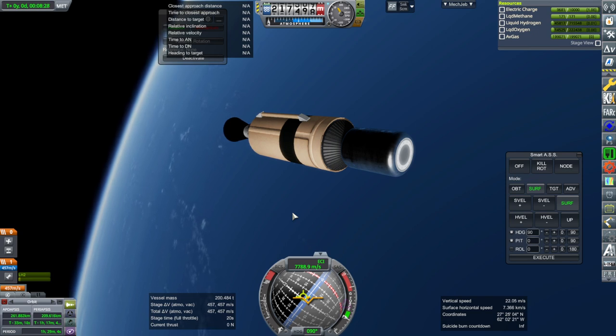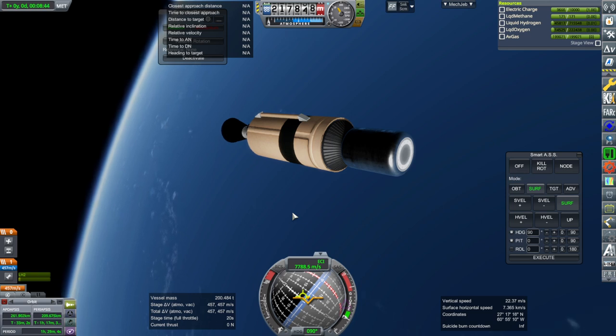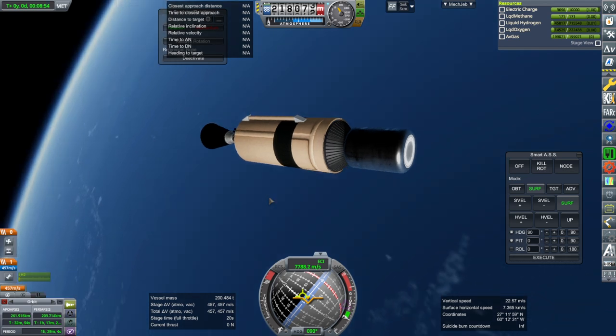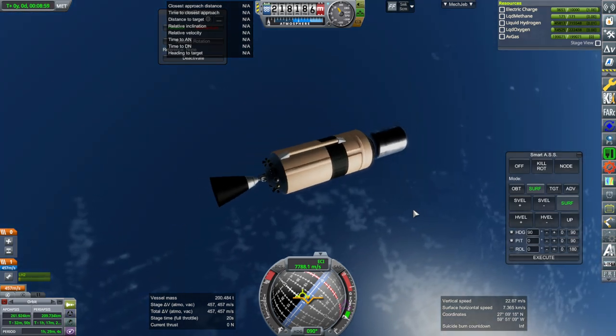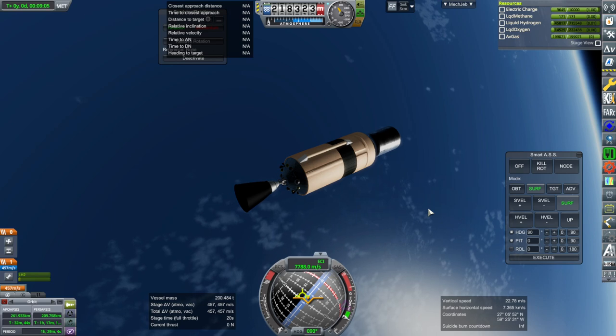I might want to add some reusability to the lower stage in the form of making it a flyback booster — basically a really huge version of the Orion carrier plane. We'll lift off from Brownsville so that the stage can potentially land back at Cape Canaveral. That will be the best arrangement, and that gap is practically the only ideal one as far as launch sites that come with real solar system.